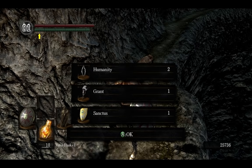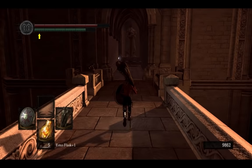After killing Nito, warp to Anor Londo, then go to the staircase elevator and lower it to the bottom. Then equip the Darkmoon Seance Ring and go fight Gwyndolin so you can get his soul.